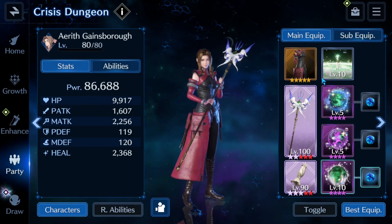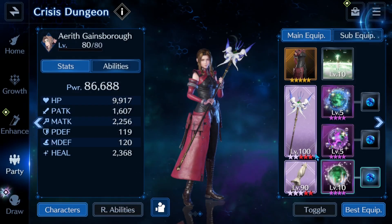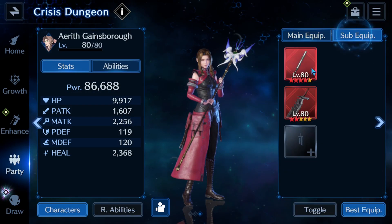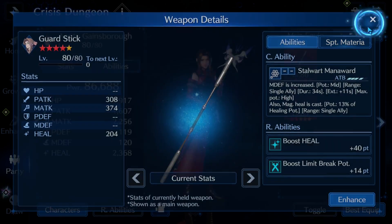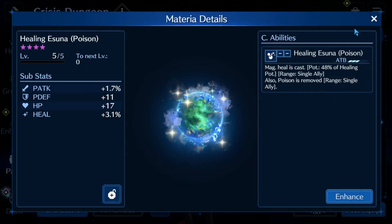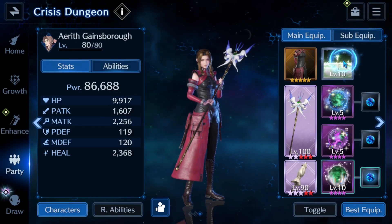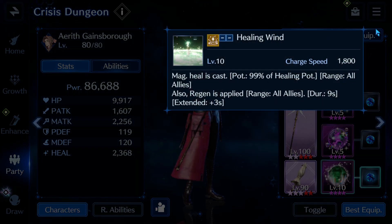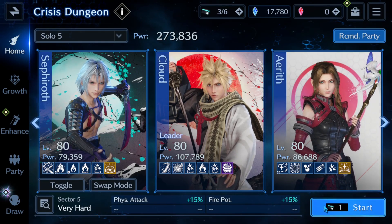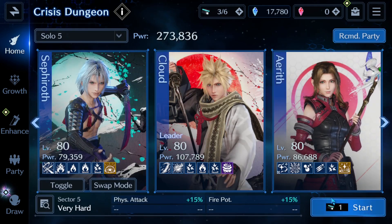Finally, that brings us to Aerith. She has her Rosy Battle Suit for healing boost, she's got the Fairy Tale to heal, the Sun Umbrella to lower P-DEF and M-DEF, the Guard Stick to boost her heal, and the Butterfly Edge to boost HP. Materia-wise we have Suna for poison, Suna for fatigue, and Circle to sigil break. She's using her Healing Wind limit break. We have a power level of 273,836 against a recommended of 235,700 — about 40,000 over.